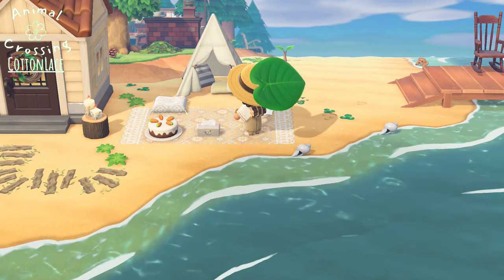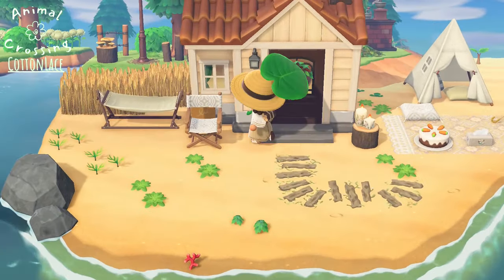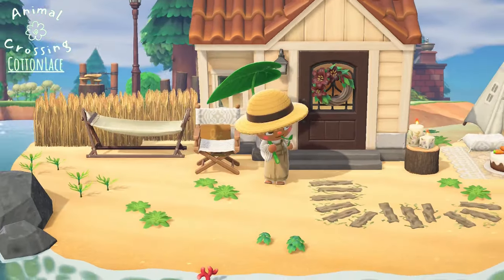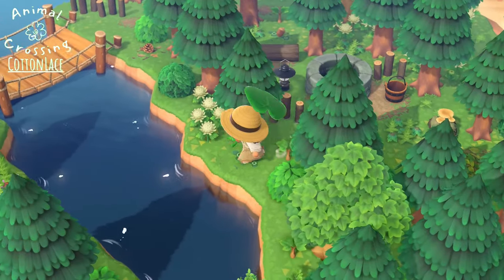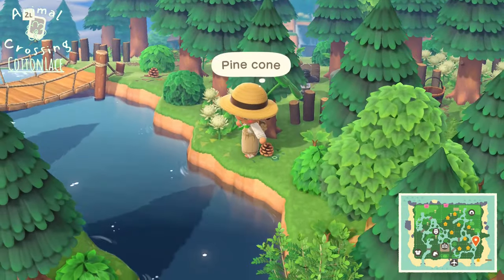Very adorable little picnic spot. And this villager's house is on the beach — this is Blair, so she's got a nice little beach house. So nice. I love these rivers.